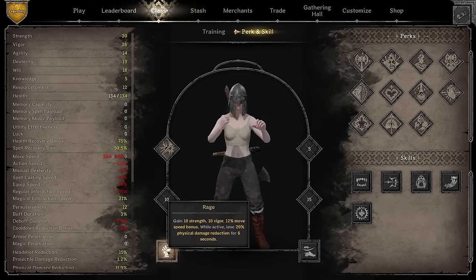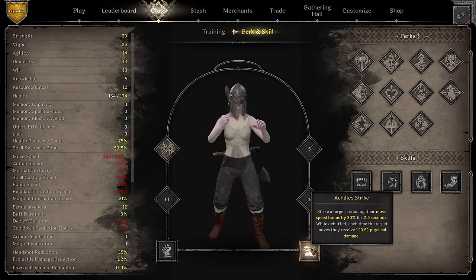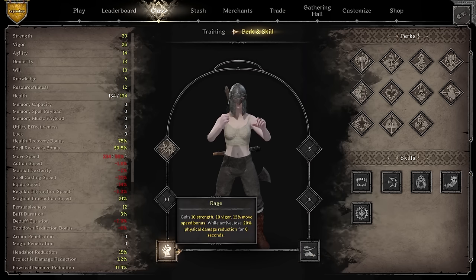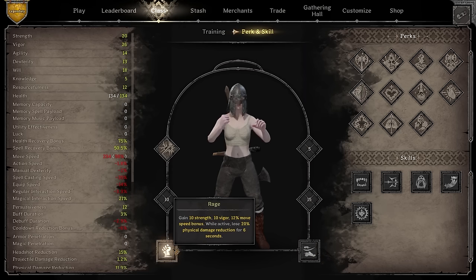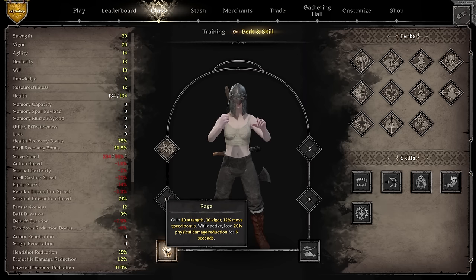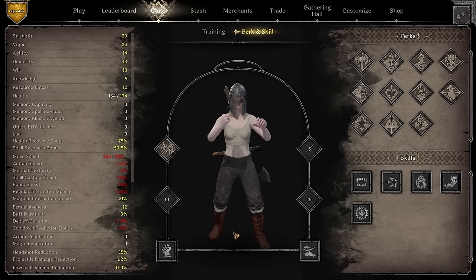Here's a full offense build very effective against rogues, warlocks, and rangers. It's the combination of rage and achilles strike - throw an achilles strike with your Francesca axe, whoever is running will be so slow they can barely move. You then close distance with increased barbarian speed and strength from rage. The downside is you lose physical damage reduction while enraged. Works really well with a bardiche for better player control.